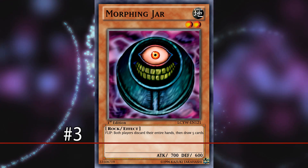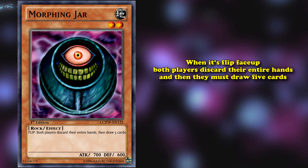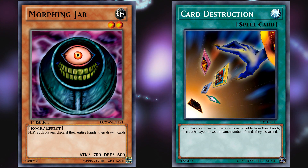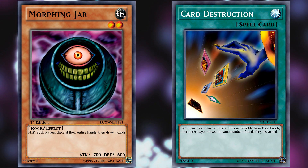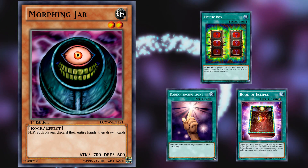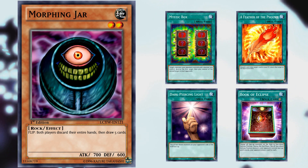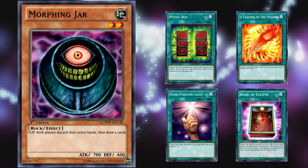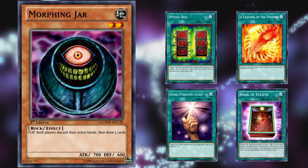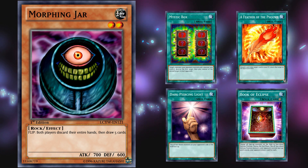At number 3, we have Morphing Jar. This card has the effect that when it's flipped face-up, both players discard their entire hands and then must draw five cards. This card has the potential to cause ties by forcing both players to deck out at the same time — just like Card Destruction. There is a deck that revolves around giving Morphing Jar to your opponent and flipping it up and down repeatedly until they deck out, and that same deck could just not worry about preventing self-decking and go for the tie instead. The only problem is Morphing Jar is limited to one copy, so consistency is tough — and it's a flip effect, which is kind of slow. Still, it's a very decent tie-enabling card, which is why it takes a high spot on this list.